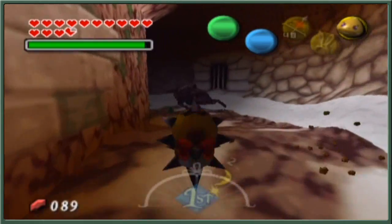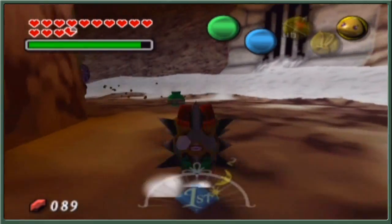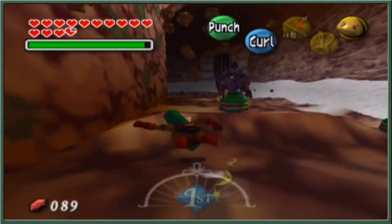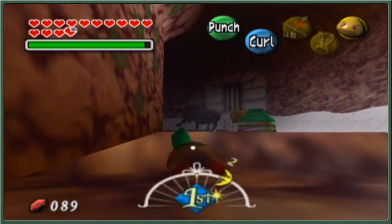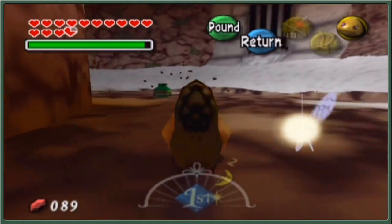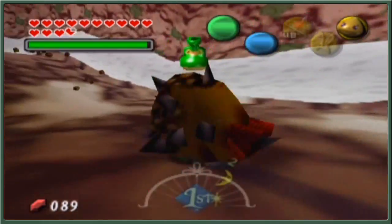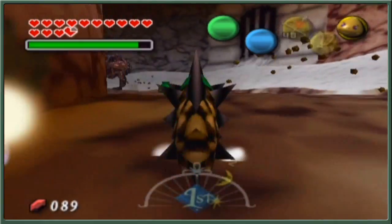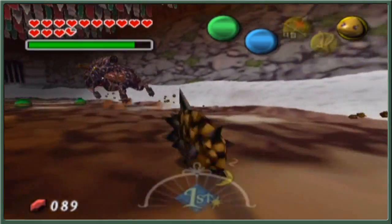Let's get rolling! So one of the main ways you're supposed to do this: you're supposed to jump directly on his back which knocks him down, and allows you to deliver some punches to his face.